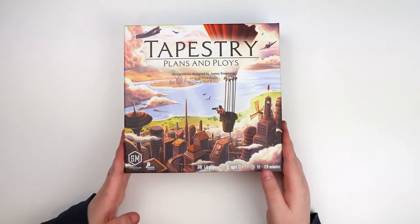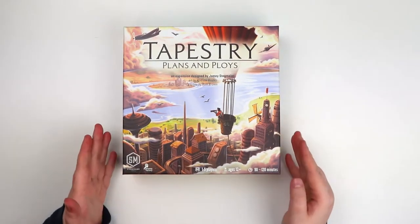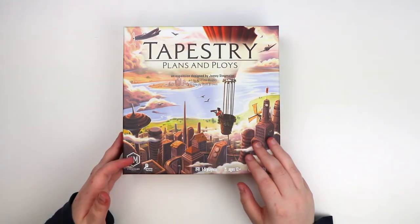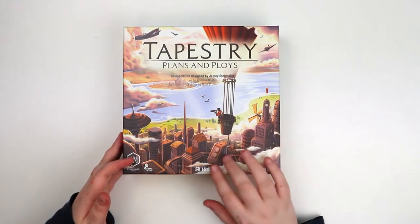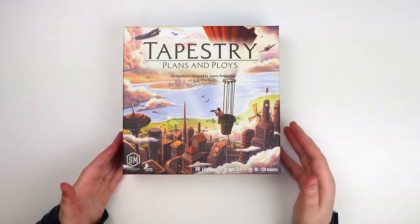First off it's a very small box — teeny teeny tiny — it will not be fitting in your regular box so I don't know where you're supposed to put this one. It's got some beautiful art again by Andrew Bosley, really really pretty stuff. You can kind of get this feeling very similar to the original Tapestry.